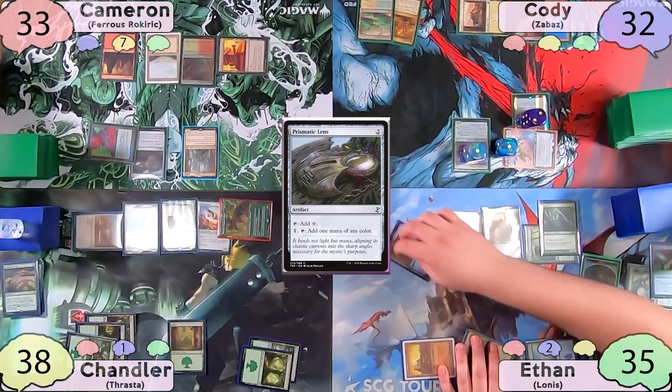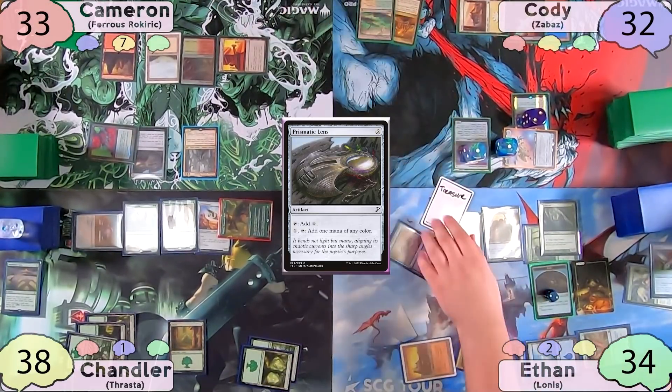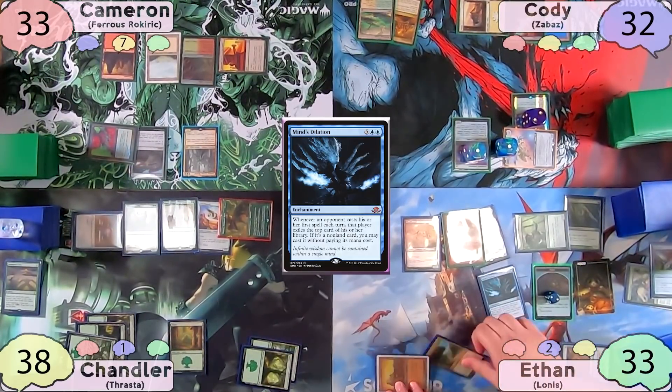On his end step, Ethan activates Floodhound to investigate, and thanks to Academy Manufacturer, he gets one of each token: treasure, clue, and food. After this, he decides it's time to drop Minds' Dilation.